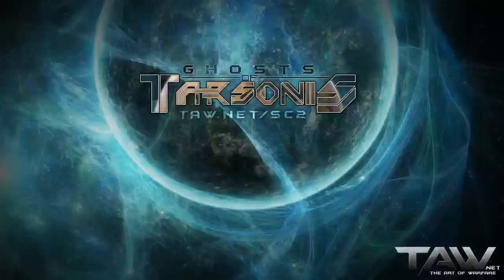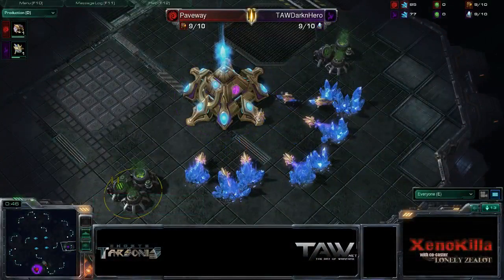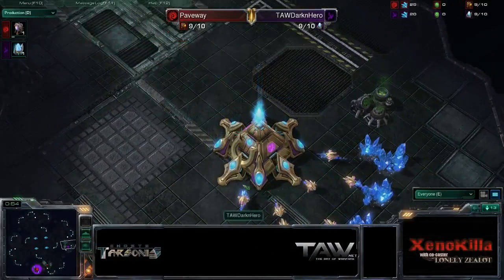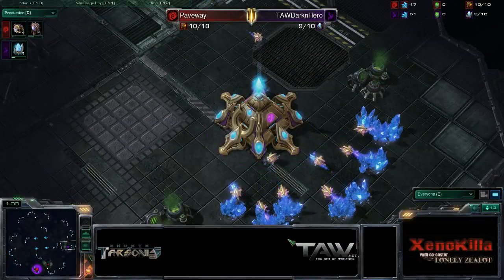Alright, so let's kick it off. At the 6 o'clock position we have our Red Zerg, Paveway. And sitting at 3 o'clock we have our purple Protoss, Darken Hero.